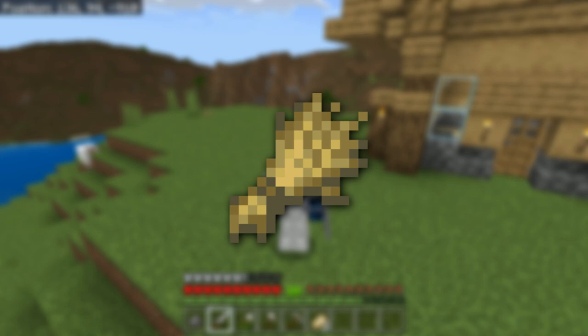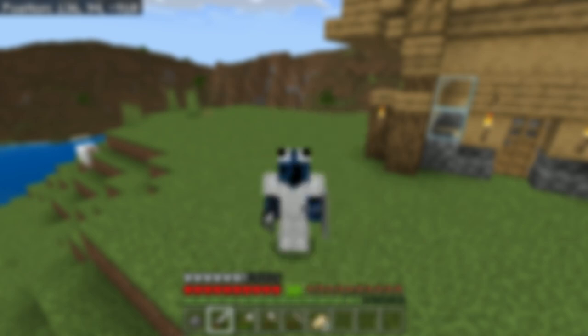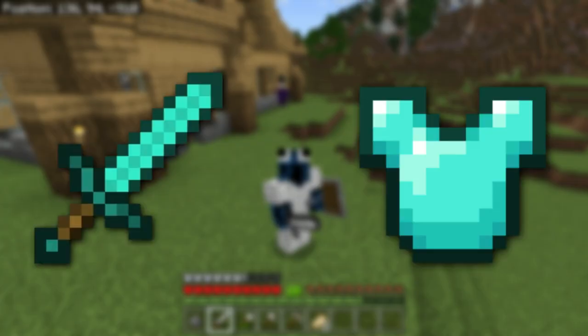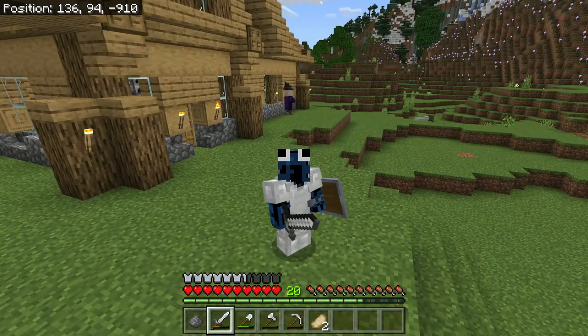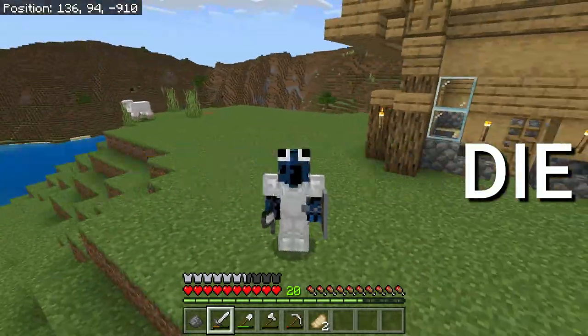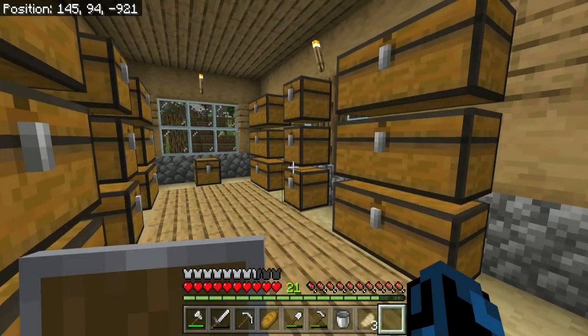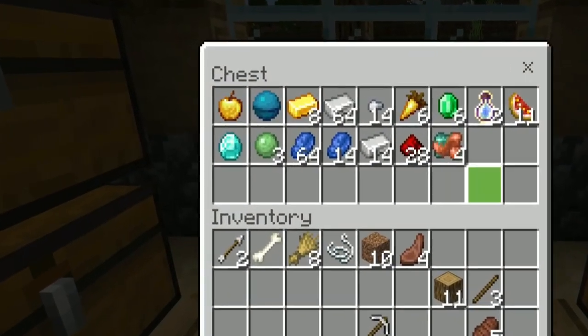First off we need to make some star farms and then we got to gather up a ton of resources like diamonds and iron, build a nether portal and go to the nether. We also need to craft diamond tools and armor, then enchant it, and then finally try not to die. We are on episode two of the series now and if we die we lose two diamonds, which is more diamonds than we have at the moment.